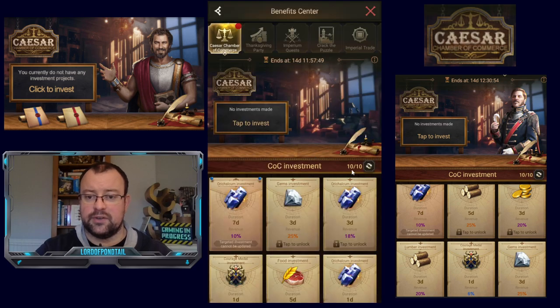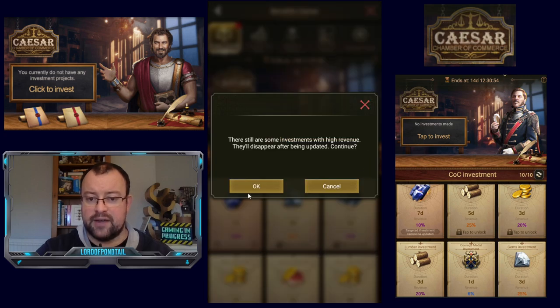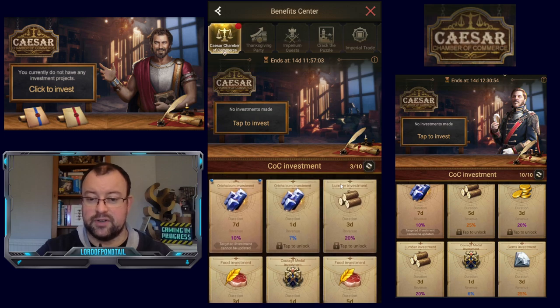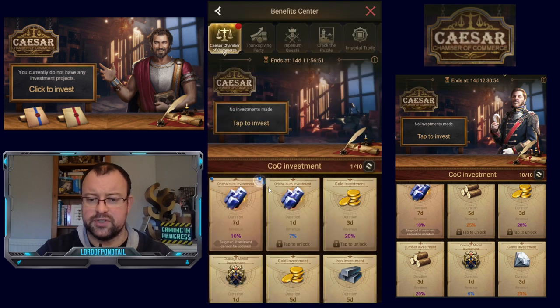The other thing it talks about is these refreshes. You get 10 refreshes a day, and this allows you to change the five advanced options. The targeted one, available for everyone, won't change — that's a flat rate. So if we click refresh, you'll see it changes up what's available to you. At reset, it'll give you another 10 options for the next day. You can see it's pretty random — 18% Oric Alcum there, which would be a nice one, versus only 6% Courage Medals. The maximum revenue I've seen is 25% back, and there's a reasonable mix of different resource types available.